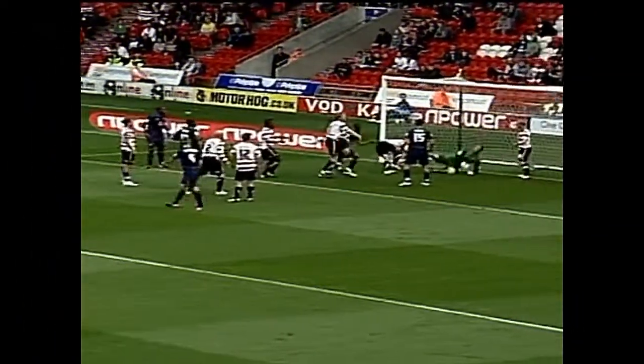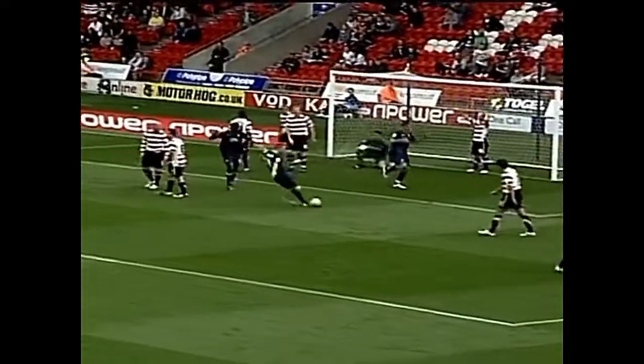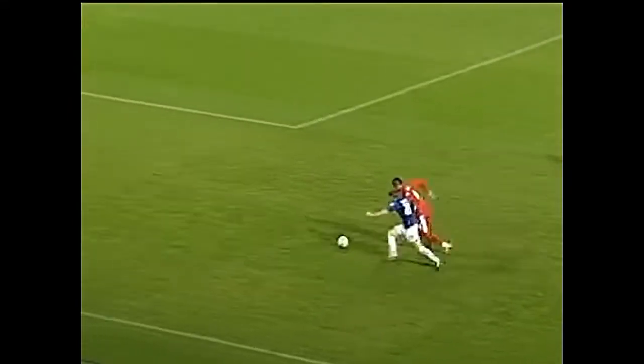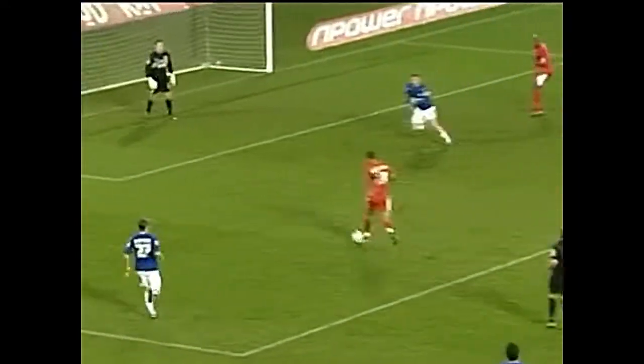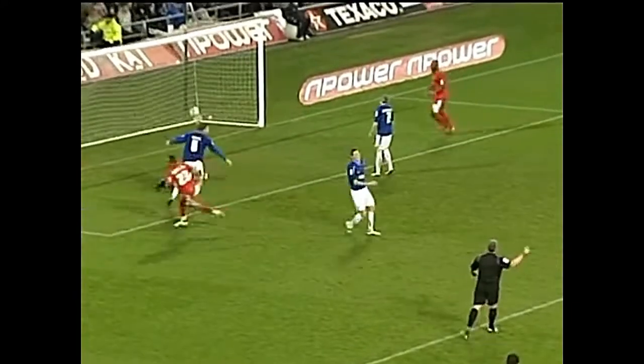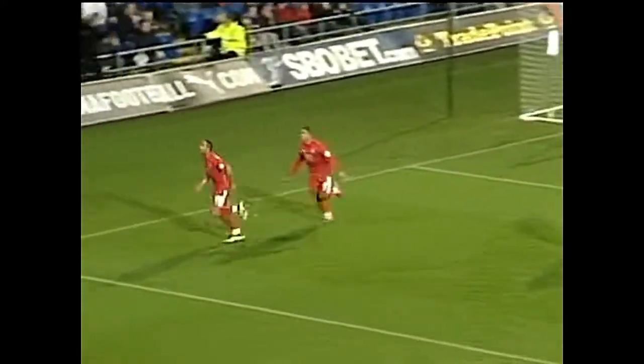Moosey heads towards goal, comes down for Blackstock who must score — and he has. He was left all on his own, a yard out. Dexter Blackstock, forward down the left hand side. Cohen plays it to McEugan who twists away from Matthews the substitute, lays it back for Blackstock. Blackstock rolls it into the corner. Forest 2-0 ahead.